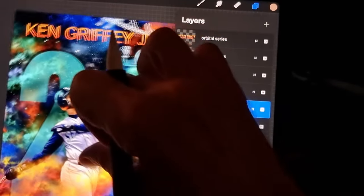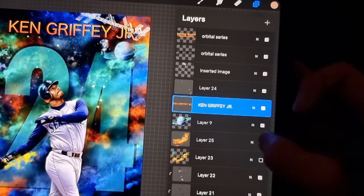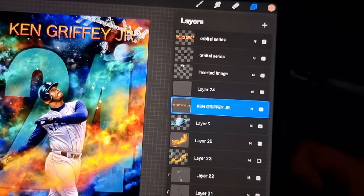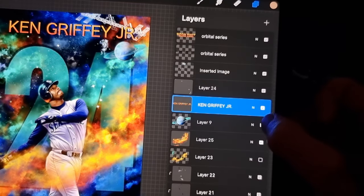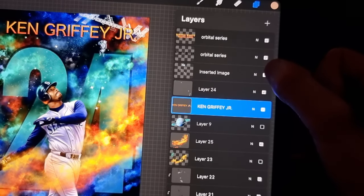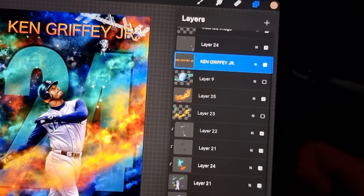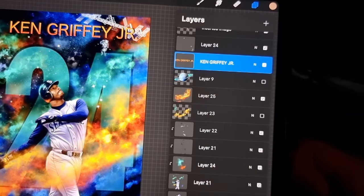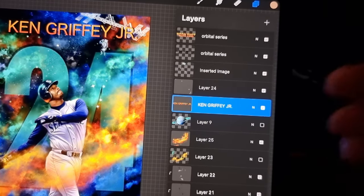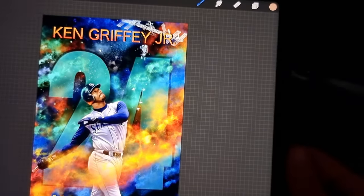Up here at the top I did a really cool swash layer over it. You can see the different layers I've been working with: the moon layer, the logo on the hat on a separate layer, the number 24 on a separate line, and Ken Griffey Jr. on his own line. I work in different layers and build them up. This one is for Tommy's Breaks.